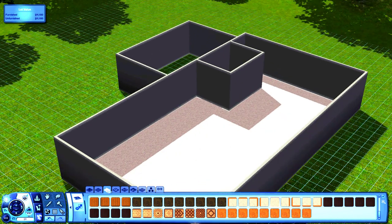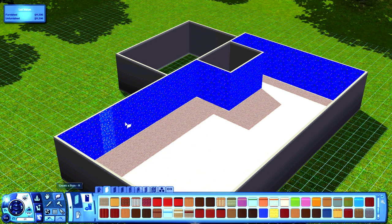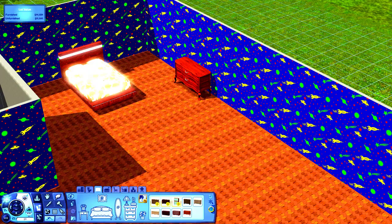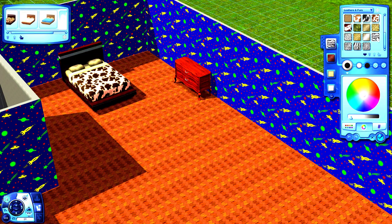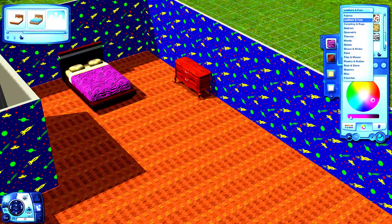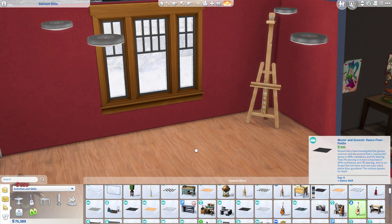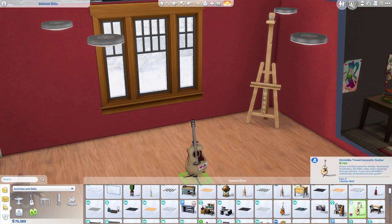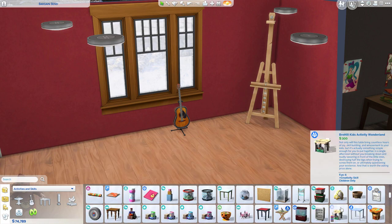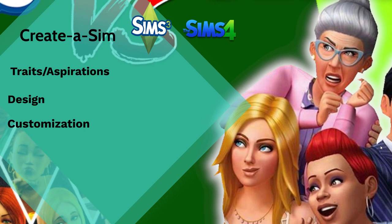Build and buy: both games have pretty similar catalogues and the building process itself is similar too. But there are differences. The Sims 3 has 10 cars; the Sims 4 has zero. The Sims 3 allows five floors; the Sims 4 allows four. The Sims 3 has an auto roof function; the Sims 4 makes you build your own. The Sims 3 has Create-a-Style to customize every piece of furniture; the Sims 4 has a much more limited selection. This goes to the Sims 3.